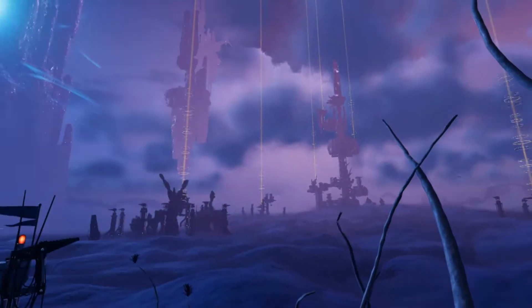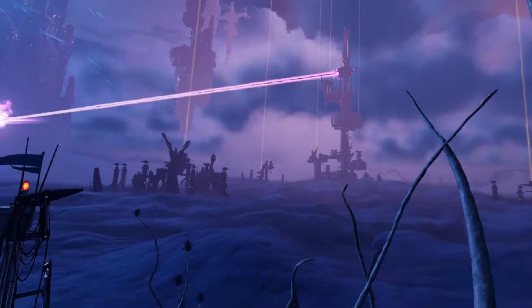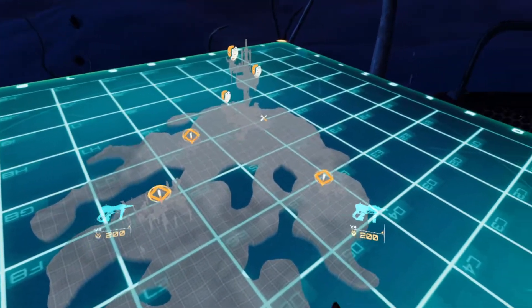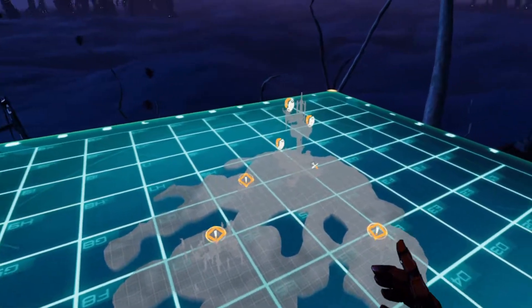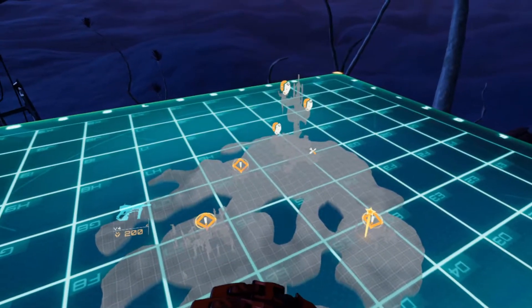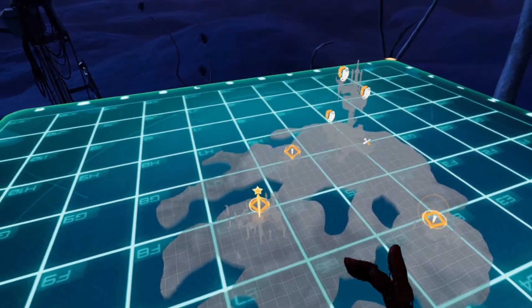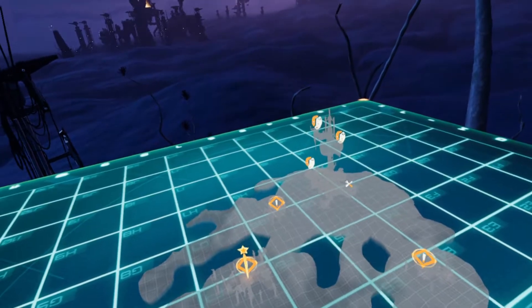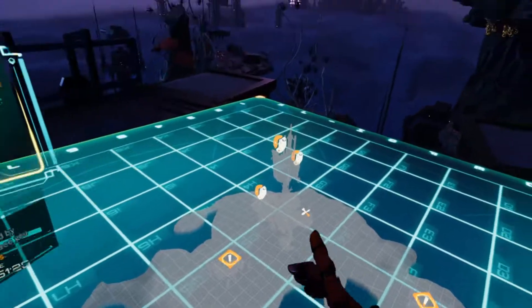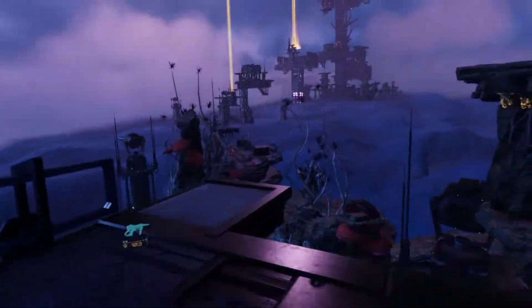Alright YouTube, we are in Terminus. I think I'm going to have to change my mind — this is the coolest looking map so far. So if we look here on the map, we have three checkpoints. Let's go to the left first, then we'll go to the right, and then that top one. Let's go for it. I'll see you guys when I get over there. Maybe we need to head to these first — let's go check that out.